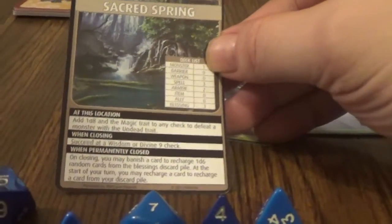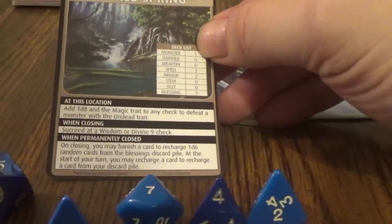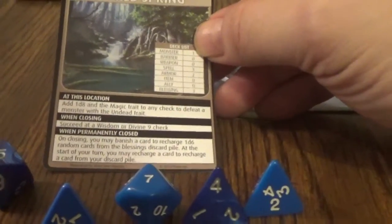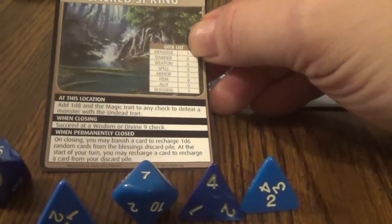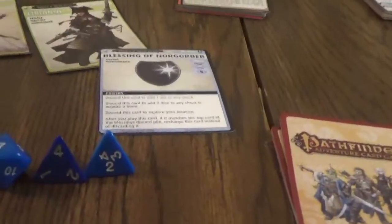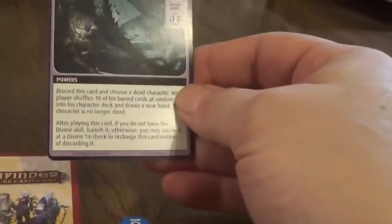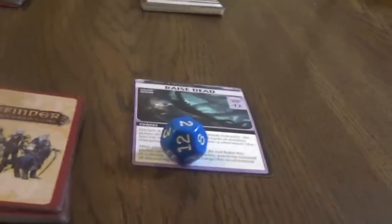Let's play our next blessing and head to the Sacred Spring. It says: add 1d8 and the Magic trait to any check to defeat a monster with the Undead trait. Succeed at a Wisdom or Divine 9 check when closing. When permanently closed, on closing you may banish a card to recharge 1d6 random cards from the blessings discard pile. It's going to be Alharaza. We get a Blessing of Norberger - I can bury any card to automatically get that, or use Divine 5. I rolled a 6, so I'll go ahead and automatically play that and explore again. We have Rays Dead - Wisdom Divine 12. That looks like a decent spell but I rolled horribly, so I'm not getting that.